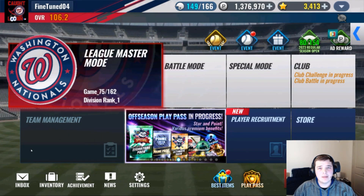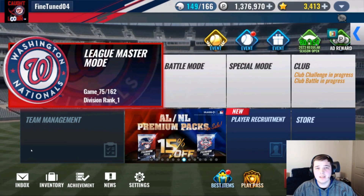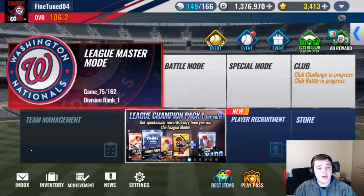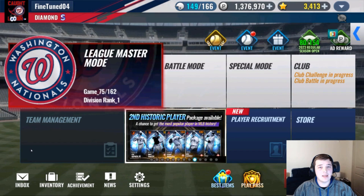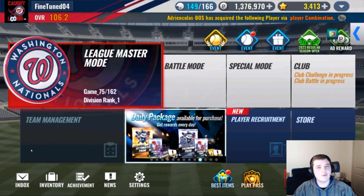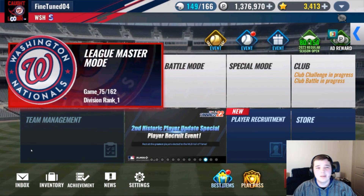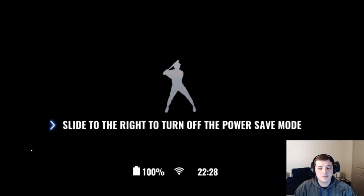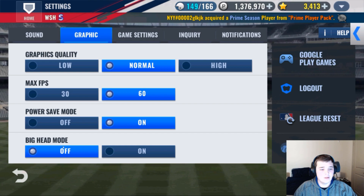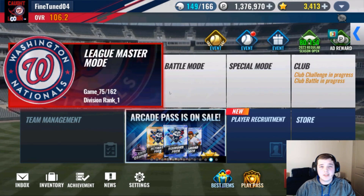What is up everybody, it's Finston here back with another MLB 9 Innings video. You may notice this is not a Cardinals deck, not the LA deck I sometimes help out with — this is a Washington Nationals deck I recently acquired. I've been thinking for a while it'd be fun to make a team that's not the Cardinals. First things first, let's turn off graphic power save mode.